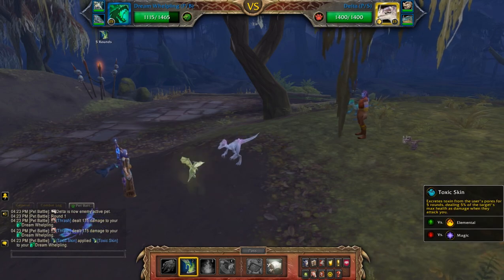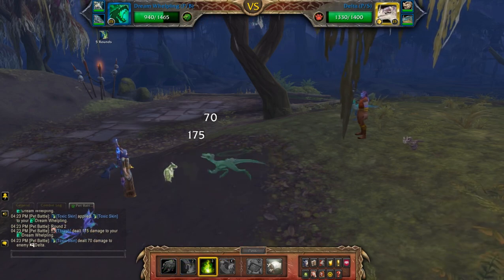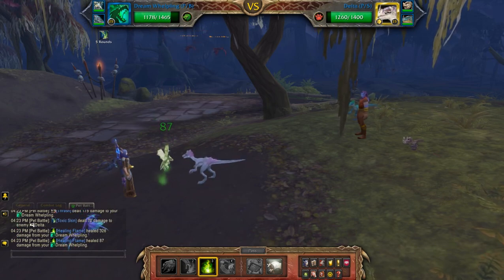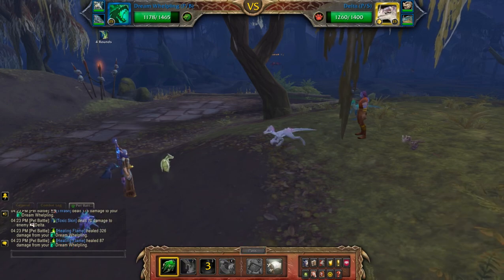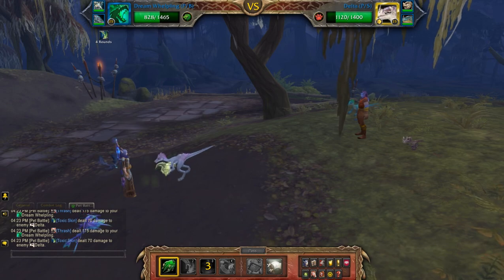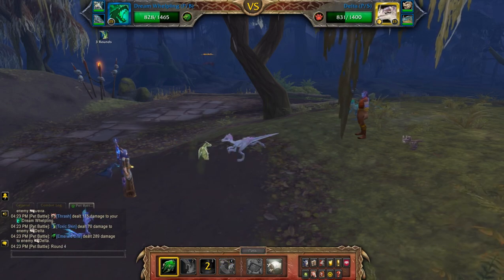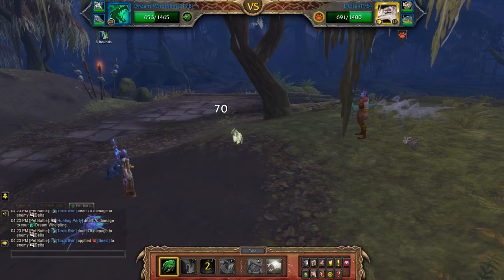Starting off with Toxic Skin today, then give yourself a little bit of a heal. Delta's order of moves tends to vary slightly between each attempt, so ideally you want him to be almost dead by the time your pet dies. You're going to continue your Emerald Bite until your pet's dead, which should be in one or two moves.